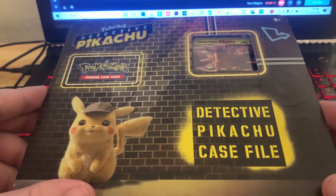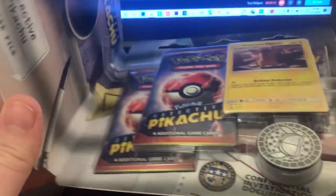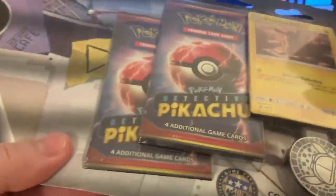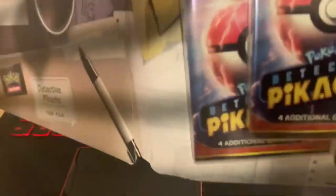What is going on everybody? It is the Phantom Michael, and we have a Detective Pikachu case file for you guys. Let's go ahead and check it out. We have two Detective Pikachu packs, the promo Detective Pikachu card, and we also have the Crimson Invasion pack in the back. So we're gonna open up everything together in this episode.